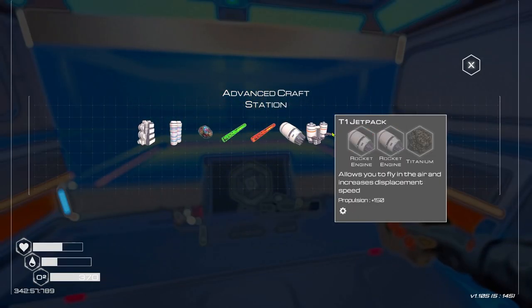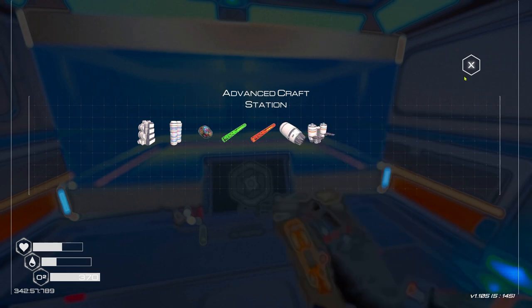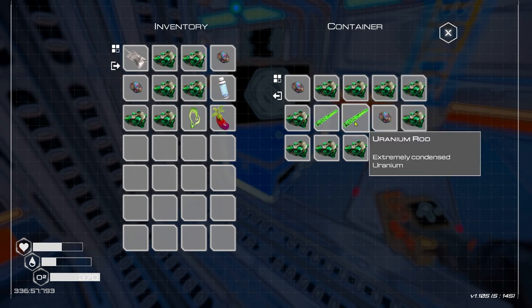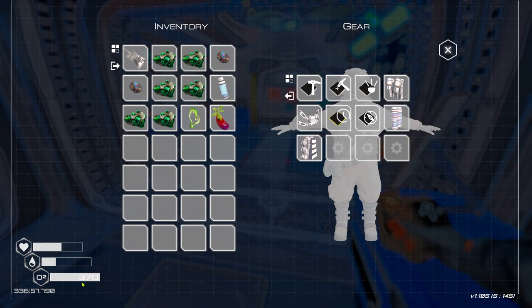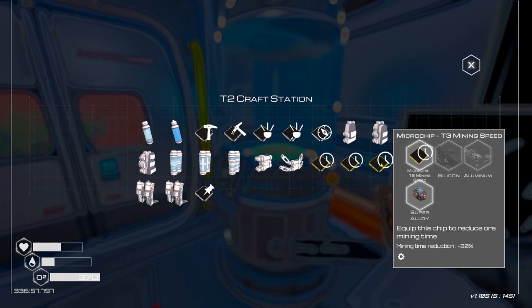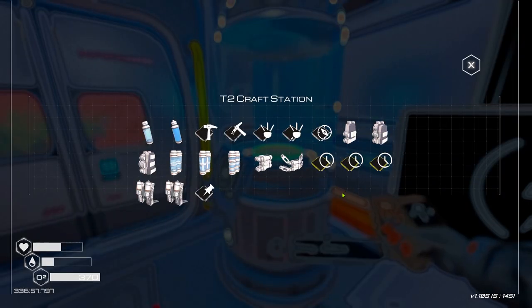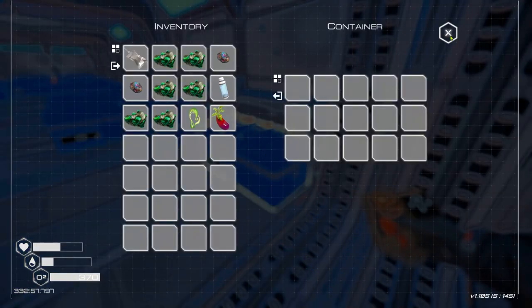We could also do a rocket engine and make a jetpack - we need two iridium rods. Let me check - no, I've only got uranium rods so that's out of the question for now. But we have a tier four oxygen tank - it's gone from 280 to 370 capacity, which is massive. And our backpack space is pretty big too. We've got tier two agility boots. Tier three mining speed - we've only got tier two so that might be worth getting.